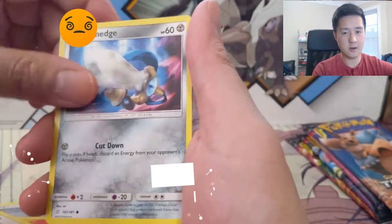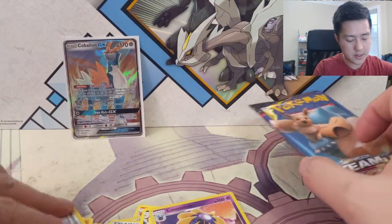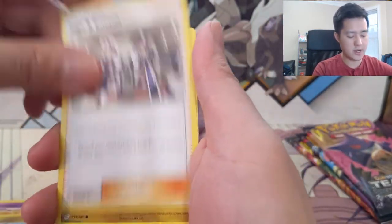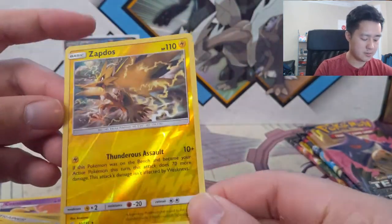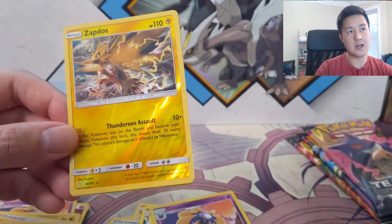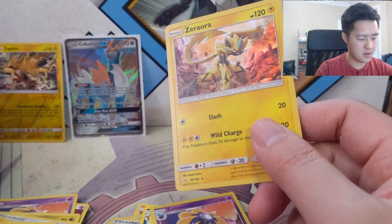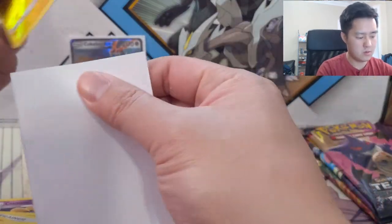We did go over my thoughts about each of those cards, so if you haven't seen that video, definitely go check it out. We got a Cosmoen and then a Mr. Mime. Nothing too crazy, but I'm happy we didn't get completely shut out. Also pulled a Zapdos — the Zapdos is super relevant in the meta right now. I think this might be the first one I pulled with Jirachi. We pulled a good amount of Zapdos but not that many Jirachis.